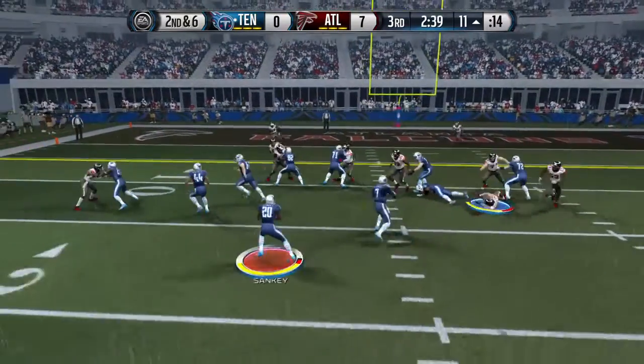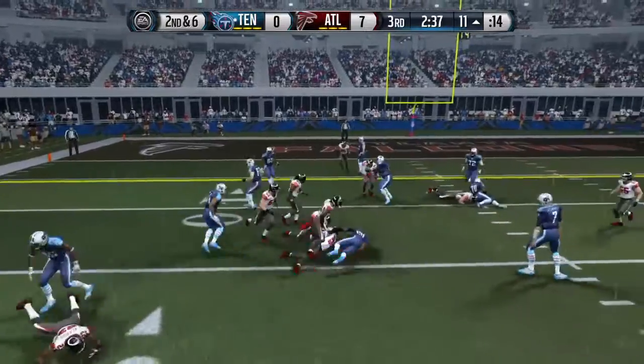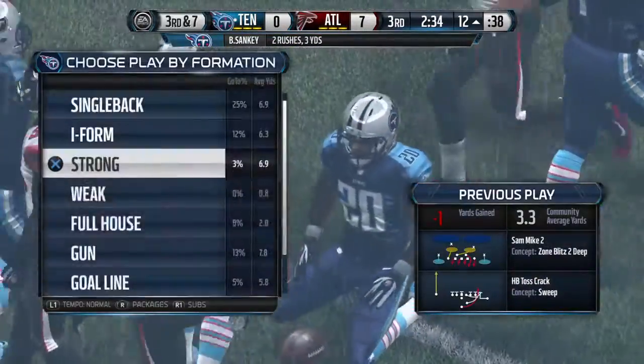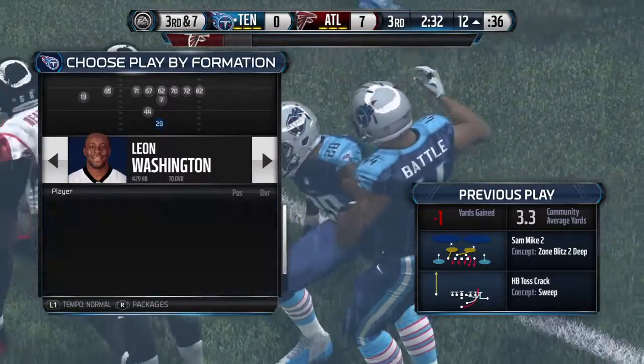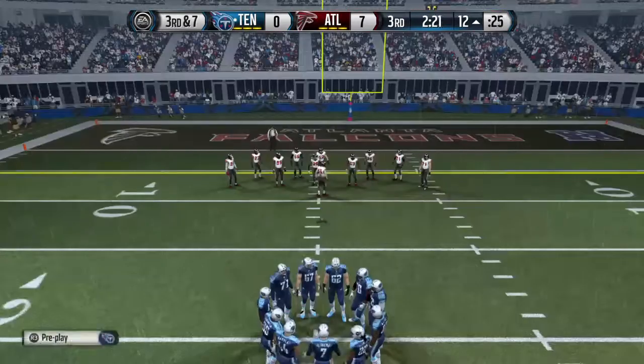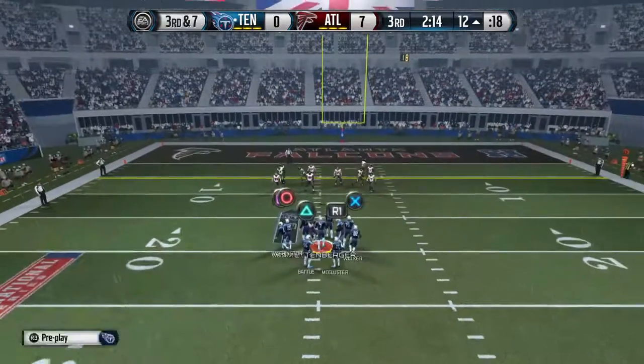Second down and six. Toss to the outside. Can't find space, and this will be a loss of one on the play. You have good team speed on the defensive side — you can make plays just like this, getting into the backfield and tackling the running back for a loss.